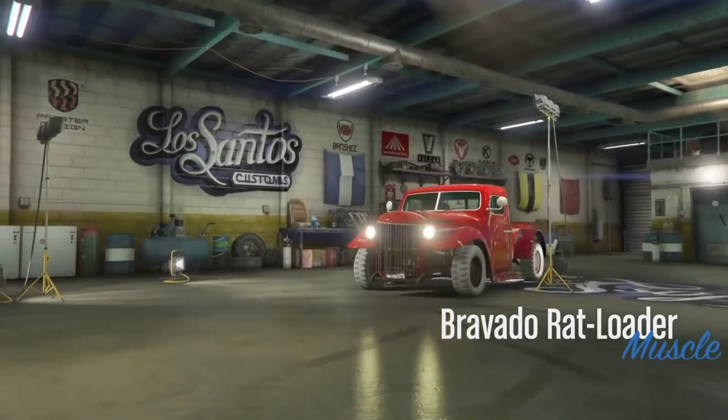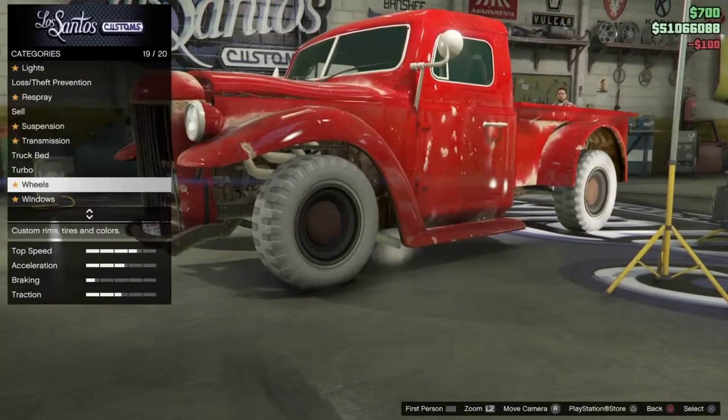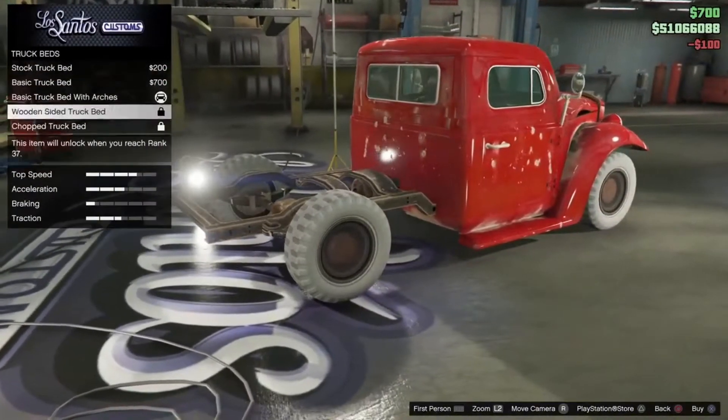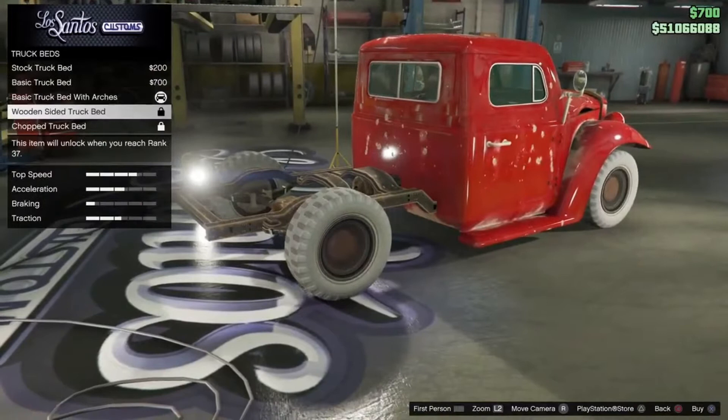And then LS Customs. You're going to repair the vehicle first of all. Go to truck beds and then you're going to just skip scrolling. As you can see, that back is invincible.